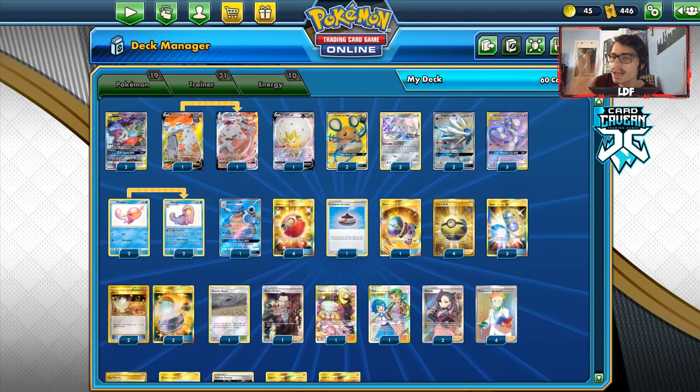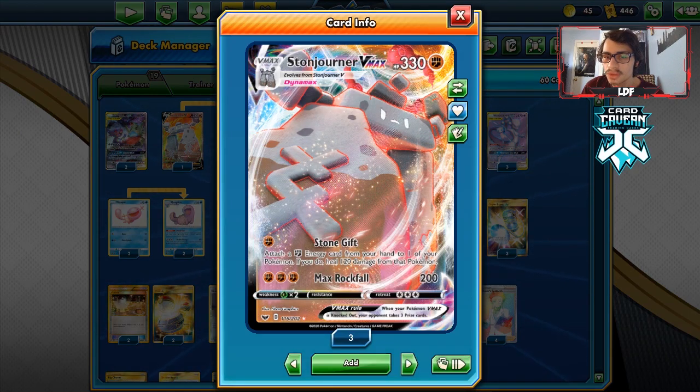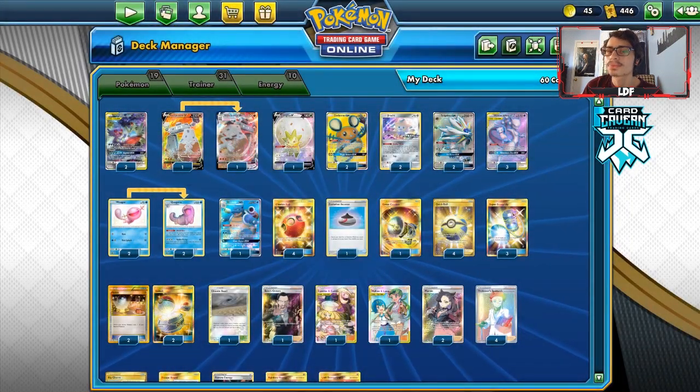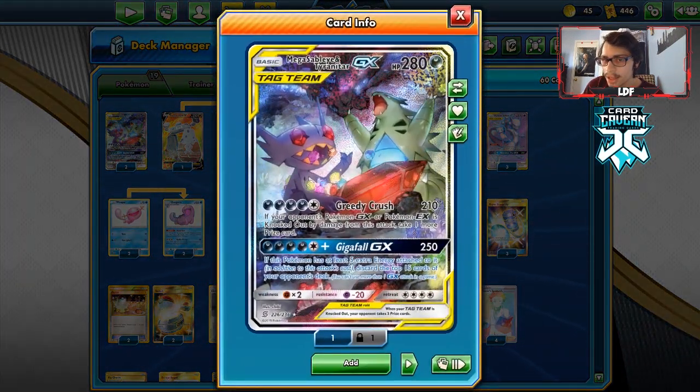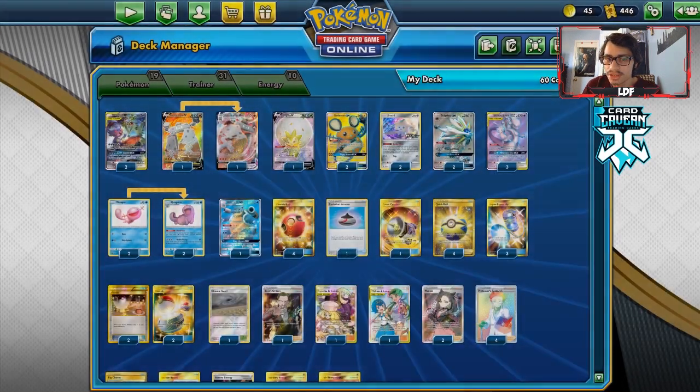We technically have three different attackers. Starndrurner VMAX is here for the Pikarom matchup. Mega Sableye & Tyranitar is here for the Dragapult matchup, and in any matchup where Greedy Crush can knock out Dedenne. If your opponent's bench has two Dedennes and this thing takes two hits, you win the game. It's just that simple.